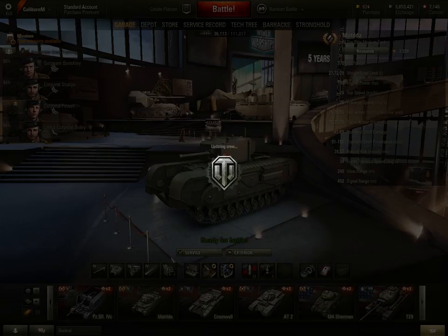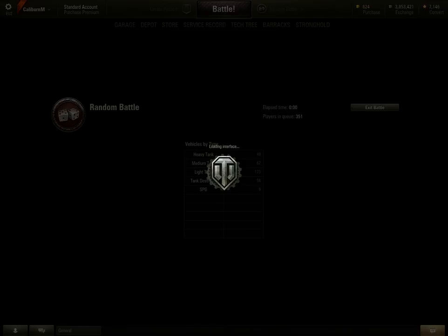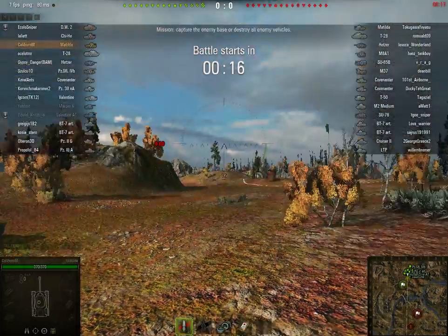Let's have a quick game in the Matilda - you don't often get a quick game in it because it's quite slow. Matchmaking is a lot more noticeable in this than in World of Warships. If you get in a high-tier match, like this Matilda, your armour is worthless - there's a big difference. So this is a good match-up; I've actually got a tier 4 match, so a lot of these can't even penetrate my armour. It's quite a rare match-up actually.